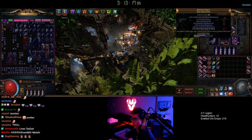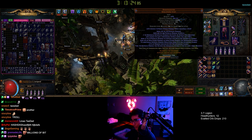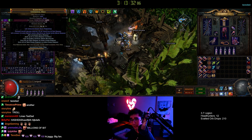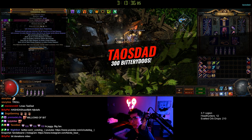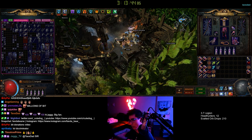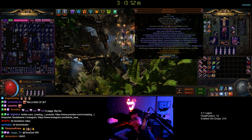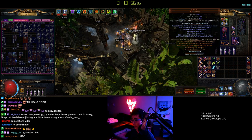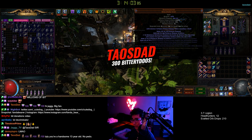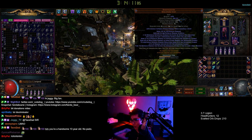Let's talk about the biggest part of this build — the staff, the Disintegrator. This is an interesting staff because it adds physical damage to spells. It averages about 500 physical damage if you get a perfect one. It doesn't even need to be six-linked. If you look at Winter's Orb, it has 50% spell effectiveness, so that's 250 added physical. The way that works when you're juicing with your Inspired Learning and Headhunter — if you kill one mob you can get like 40% more damage on that physical at once from one monster.